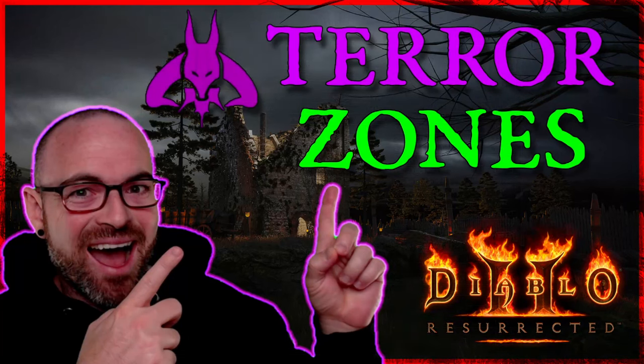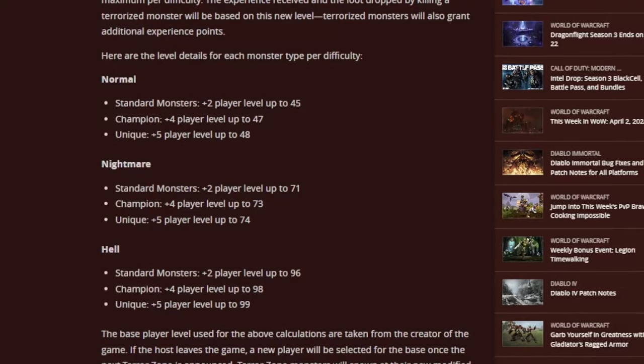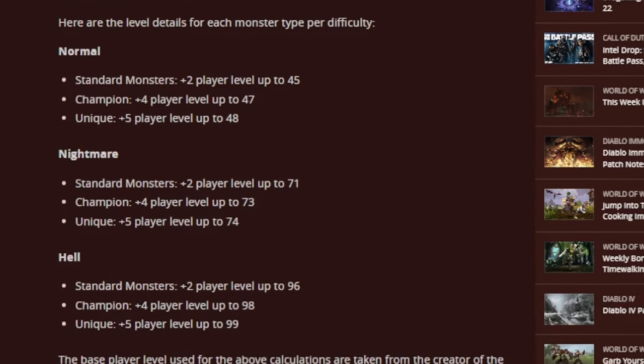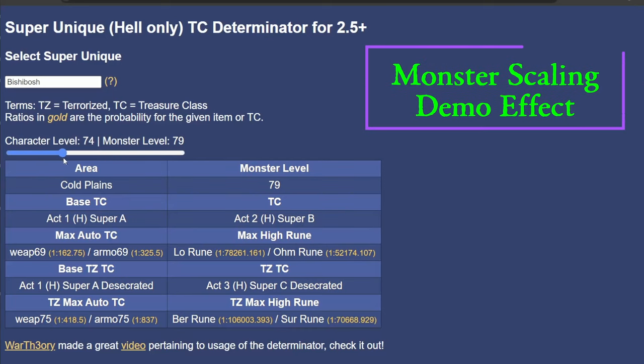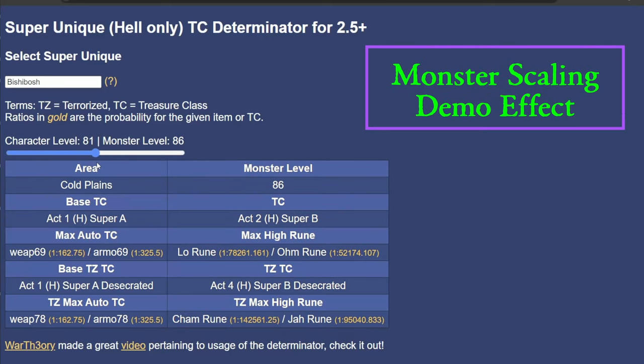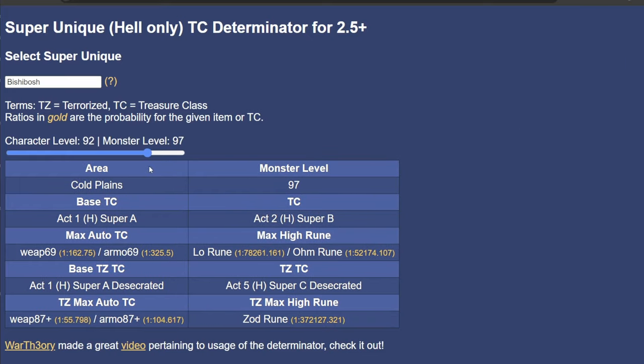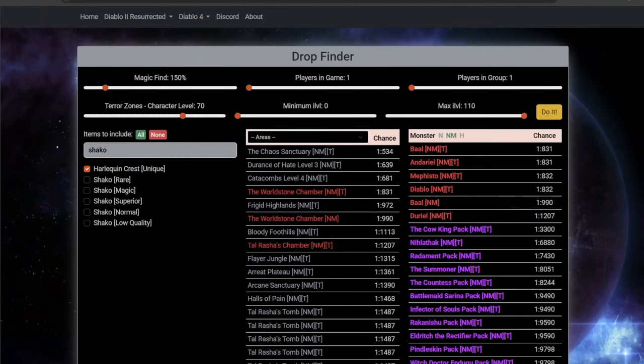However, the introduction of Terror Zones in Patch 2.5 changed the historical drop restrictions by increasing monster level scaling, opening up a more diverse and earlier farming experience if you elect not to progress immediately into Hell after slaying Nightmare Bale. In that case, as you can see denoted by the Terrorized T bracket, you will now see additional new Nightmare zones and target monsters that are now eligible to drop Harlequin Crest.